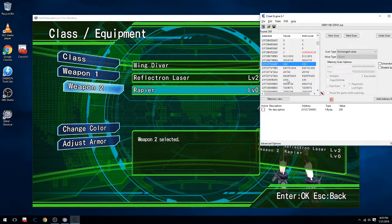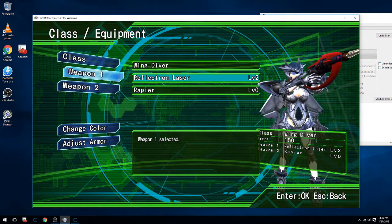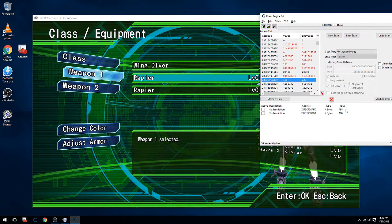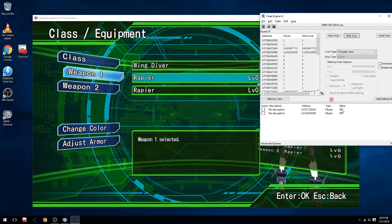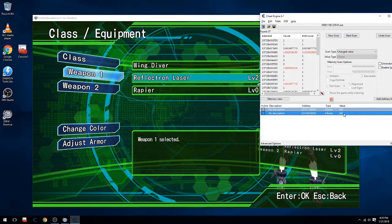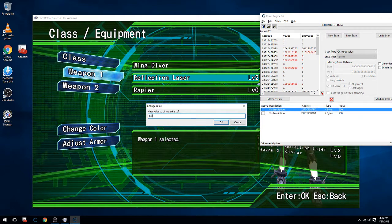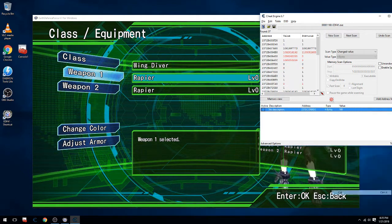I saw one up here. These two look interesting. Let's change the Reflectron laser back to this. So now we got 198. We can even do a changed scan. But that was originally 230 when we had the Reflectron laser, so let's change these back to 230. Alright, so it did change our gun, we just don't know which one. Change that one back to 198 — alright, so we found what we were looking for. That's our first weapon.